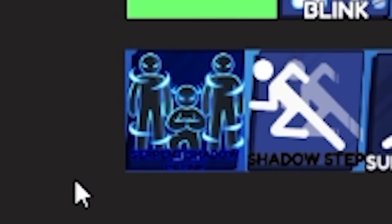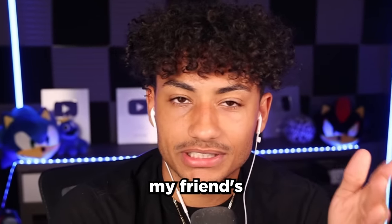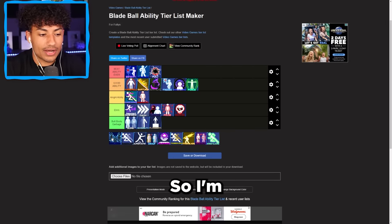Now we got the Serpent Shadow Clone. To get this ability you literally had to do an entire event, and this took me forever — I actually didn't even end up getting it. I use my friend's account whenever I want to use it. I spent all day trying to get it and never got it. You might think it should be really good if it takes forever to get, right? No, it sucks. It actually made me so mad, so I'm going to put this in the Butt Booty Garbage.